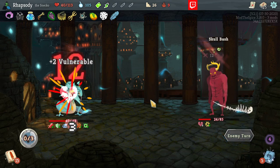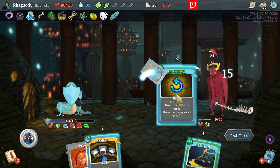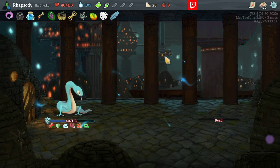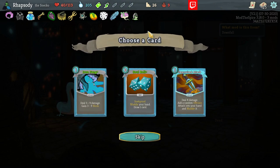We should just be able to kill next turn pretty comfortably with basically any draw. Yeah, that'll do it. I'll be taking all my relics — Turn Up, you can only become Frail, as well as all of our skills are going to be upgraded from this point on.